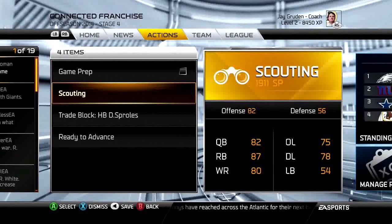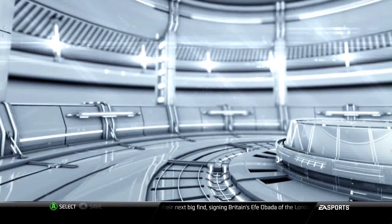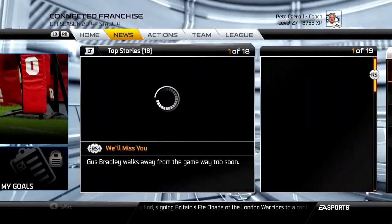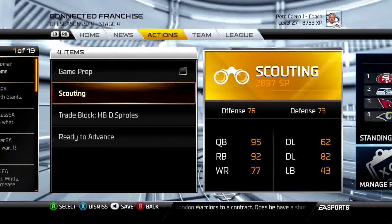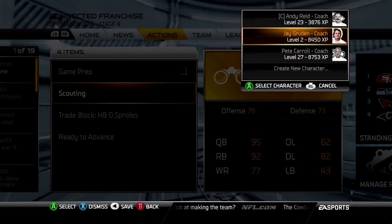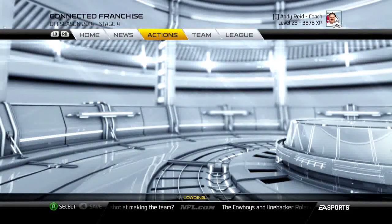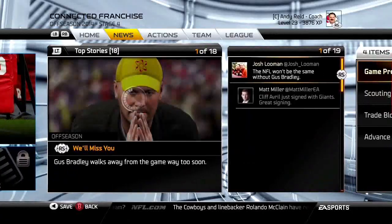I didn't spend a single point on any of these coaches — I just simmed to this point in the offseason. Pete Carroll is a high-level coach but doesn't have the double scouting points trait, so he has almost 2,900 points, just about half of Andy Reid's. If you're making a coach, definitely get him to a high level and get that double scouting points trait as soon as possible.